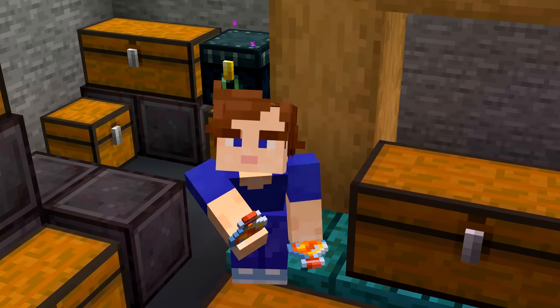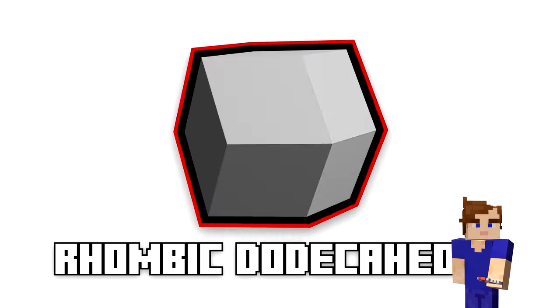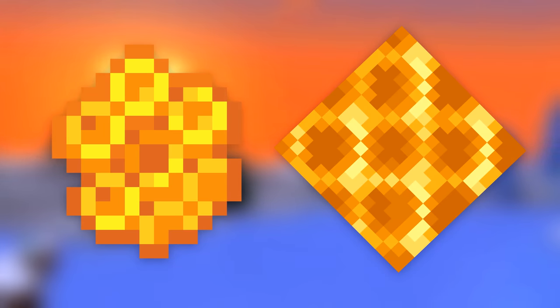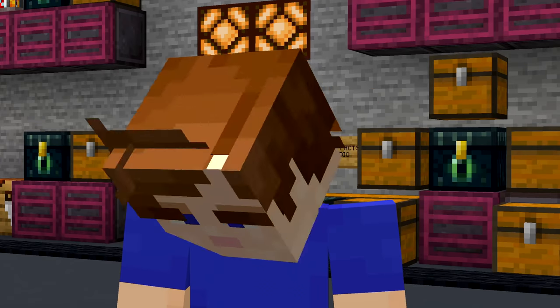Number forty-one: even though real bees make their honeycomb out of six-sided hexagons — or rhombic dodecahedra if you want to get technical — the honeycomb items and blocks in Minecraft use square shapes. Well, because it's Minecraft. That's clever.